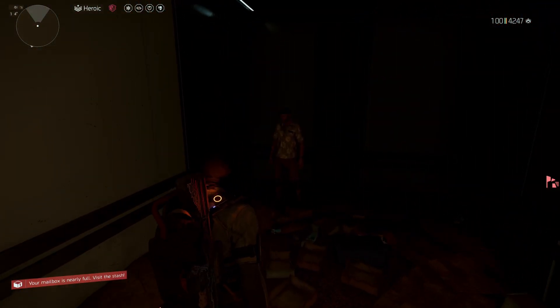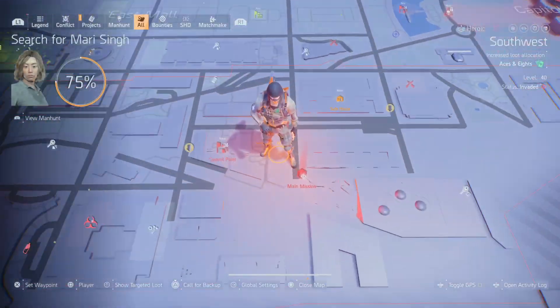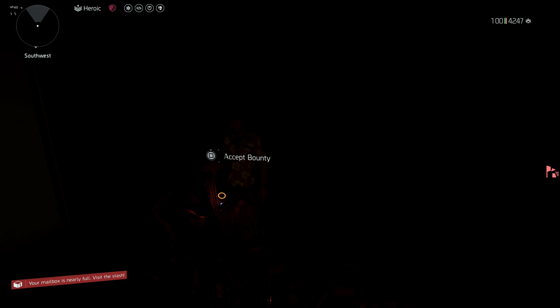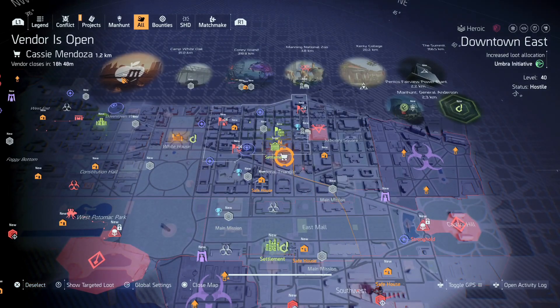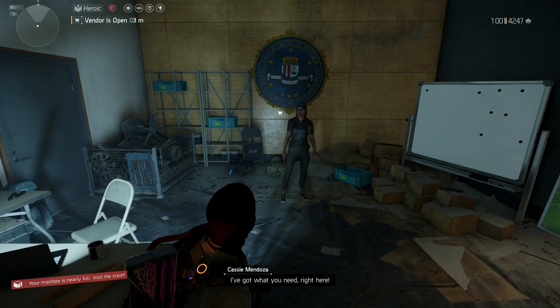Today we're going to start off with the Gun Runner, but first you need to find the snitch. I usually find her in this general area — I fast travel here and go into this small room. Once you find her, she'll give her location, which you can see right here, so let's head there now.